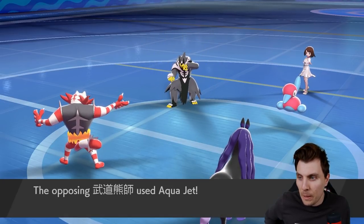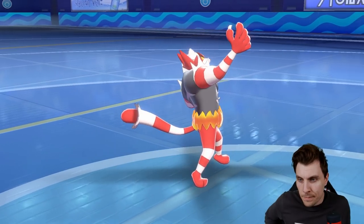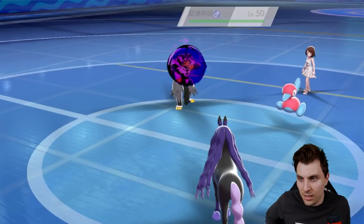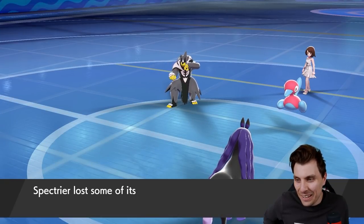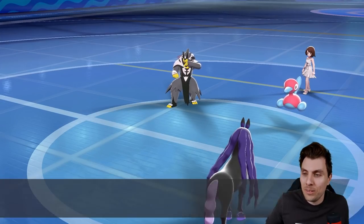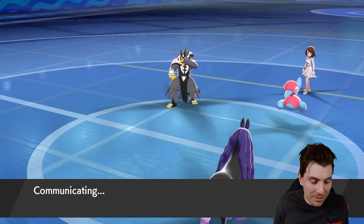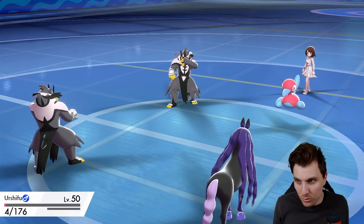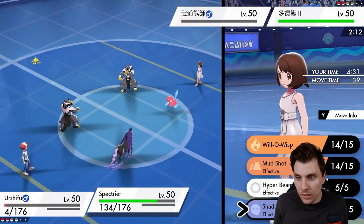That just leaves Spectrier versus Porygon2. The Aquajet hits - there's the sash, of course. Now we're going to need to win a speed tie, but wait - Trick Room. Not ideal. We've got Urshifu left on our side. Aquajet would have done the job there but reversing the Trick Room means their Urshifu is faster than ours. We have to go for Aquajet anyway.